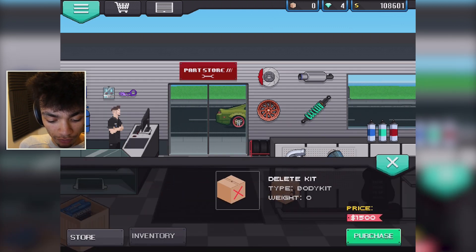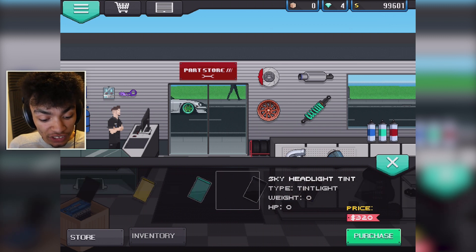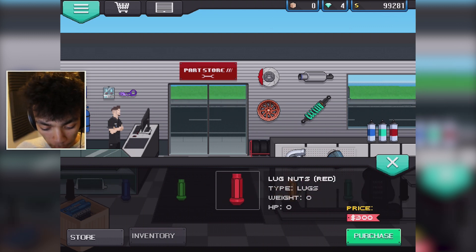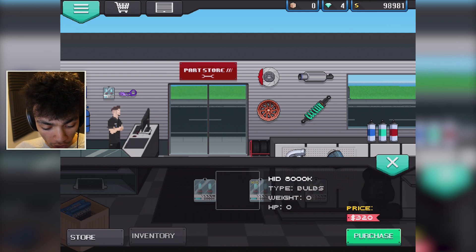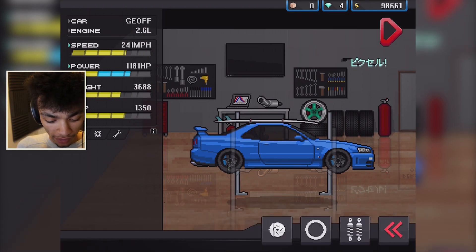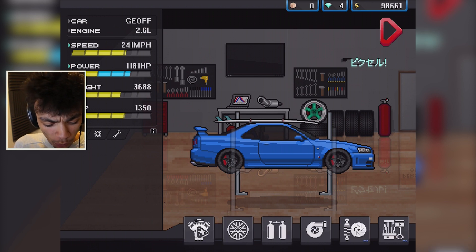At one point I do want to buy myself the Rocket Bunny kit, but I don't have enough for it yet. While we're at it, let's buy the seats because we're here — they look amazing and bring the weight down, which is what we want. We can put tow hooks on, so let's put the tow hook on — that looks cool. Let's put on the red lug nuts to match the red and blue we're going with. Let's put the springs on, and then the brakes as well — red brake calipers on this bad boy and it looks beautiful.